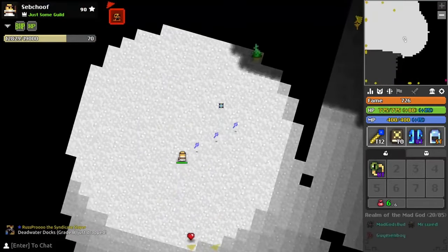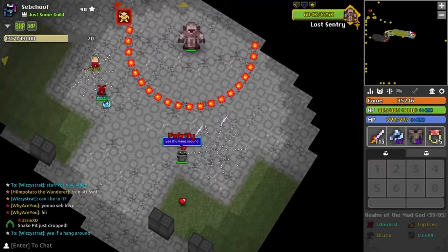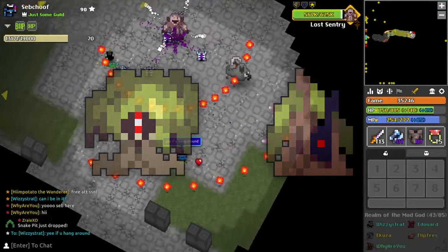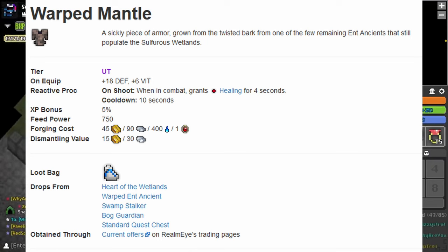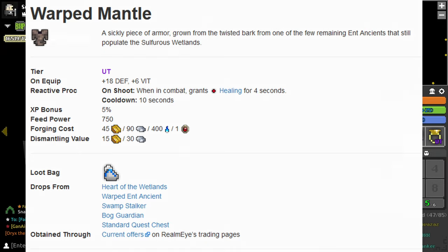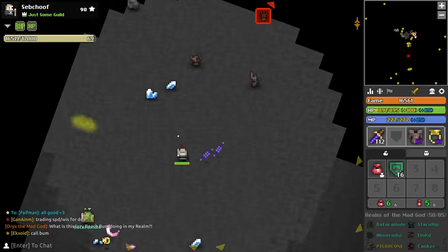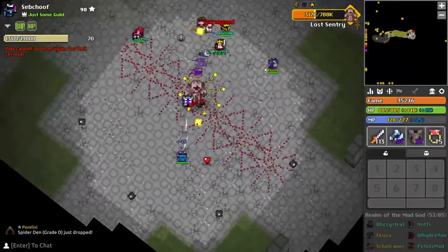At number eight we have something a bit more difficult to gain than a T0 ability - the Warped Mantle, an armor that drops from the Sulfurous Wetlands boss, the treasure room from the dungeon, and two other enemies within the dungeon. This armor is wieldable by melees and gives 16 defense and 6 vitality, which honestly is equal to a tier 8 or tier 9 armor. But the great thing about it is its passive effect - when in combat and shooting you get healing for four seconds with a 10 second cooldown. As long as you get hit for around 30 damage and you're shooting, you heal for 80 HP over four seconds every 10 seconds.